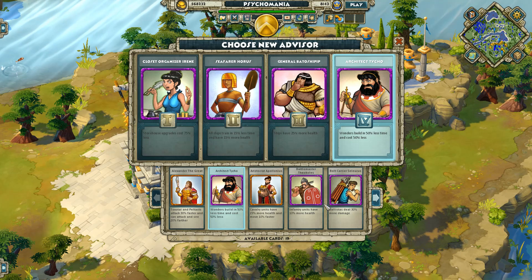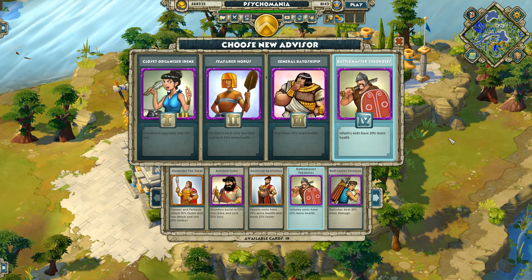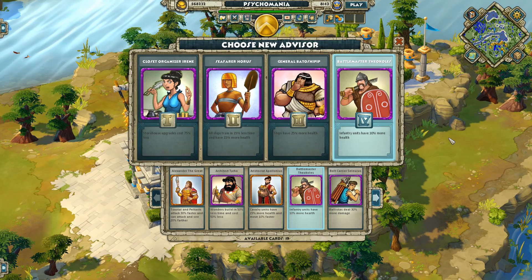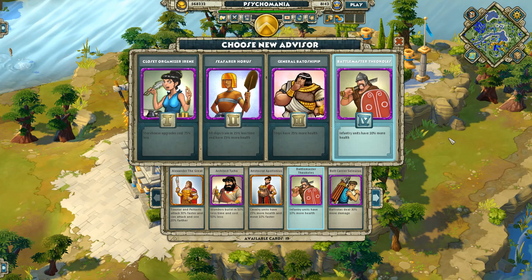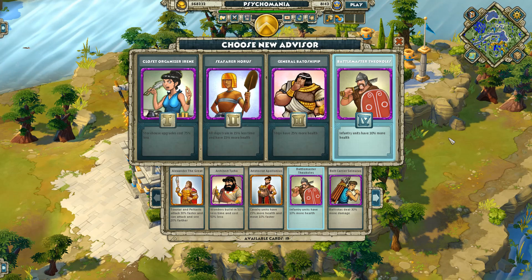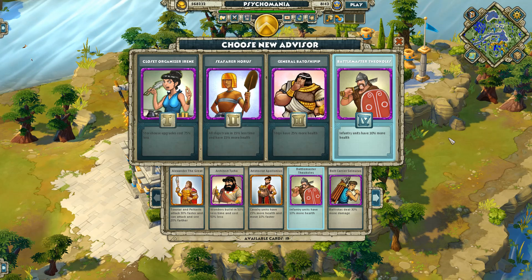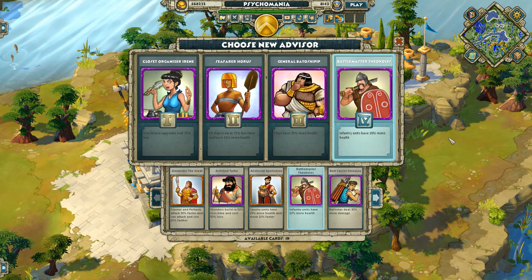Battle Master Theocles — infantry units have 10% more health. I like this one; I think he's very useful, especially for infantry-focused civs like the Norse and Celts. But really you can use him on any civ where your main focus is infantry as a frontline. He helps your infantry stay alive so you don't have to spend as many resources spamming infantry. I use him a lot.